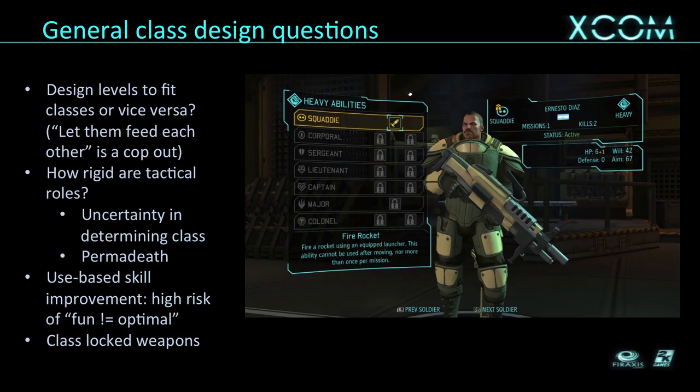One of the rules we have at Firaxis is: the optimal way can't be not fun. If your game is fun only if you play it in a non-optimal way, that's not good. I take that especially hard for Firaxis because our games are strategy games — we want people to figure out optimal ways of playing. If you're playing Civ and the AI has beaten the tar out of you, eventually you're going to say I kind of want to win. And if the only way to win is to do things that aren't fun, you're not going to play very much. So we decided pretty quickly not to do use-based systems.